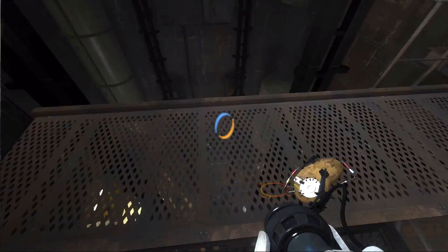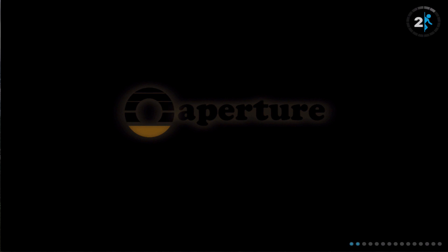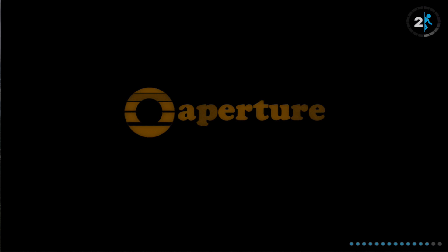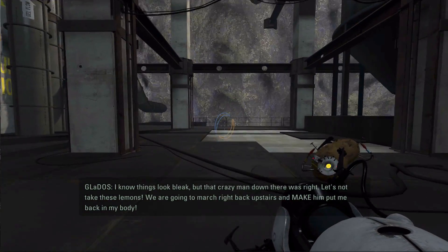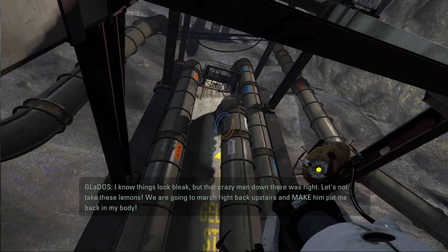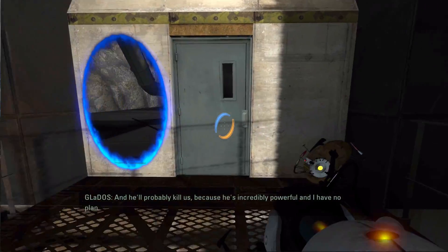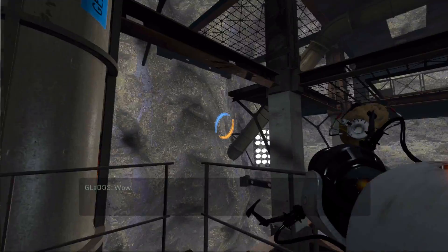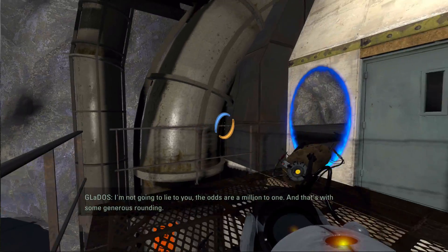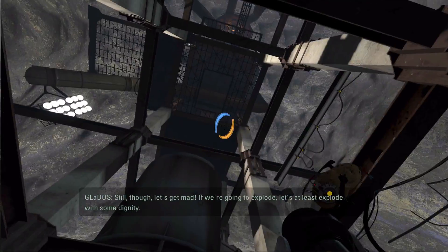There we go. Okay, all right. So we're nearing the end of this part of the game here. Cave Johnson: 'I know things look bleak — that crazy man down there was right. Let's not take these lemons. We are going to march right back upstairs and make him put me back in my body — and he'll probably kill us because he's incredibly powerful and I have no plan. The odds are a million to one, and that's with some generous rounding. Though — let's get mad. If we're going to explode, let's at least explode with some dignity.'